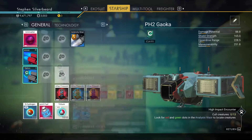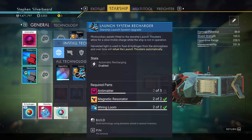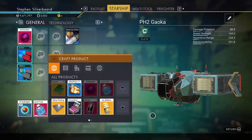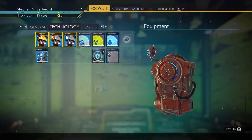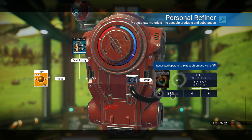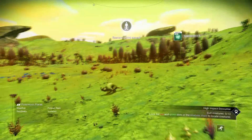To make the antimatter we need 25, so effectively what we've got to do is convert all that copper. We can pop that up and that's going to give me 167 chromatic metal because it's a ratio of 2 to 1, so we're still going to need to find more copper.